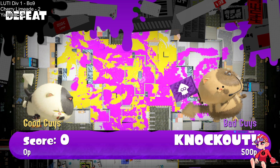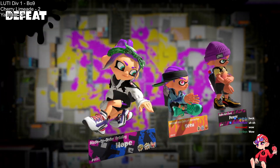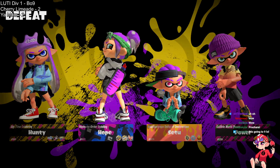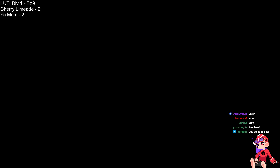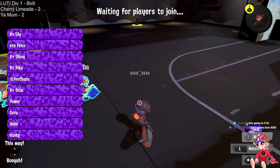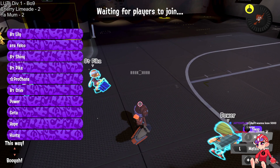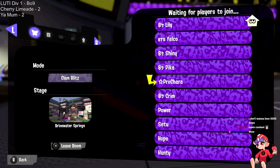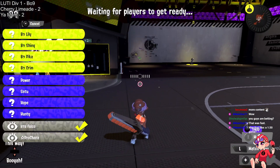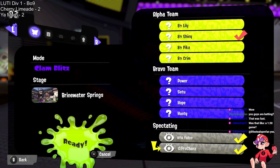If this doesn't show you the distinct difference in the play styles of these two teams, I don't know what does. They literally both went 100-0 knockouts in two consecutive games in opposite directions. The Splat Zones game went to the team favored toward holding a position with an e-liter, swarming and engulfing Limeade, preventing them from even getting close to the zone. Meanwhile, in the Rainmaker game on Undertow two minutes ago, Limeade was able to blitz right ahead.